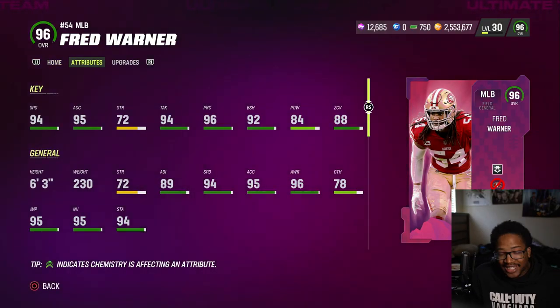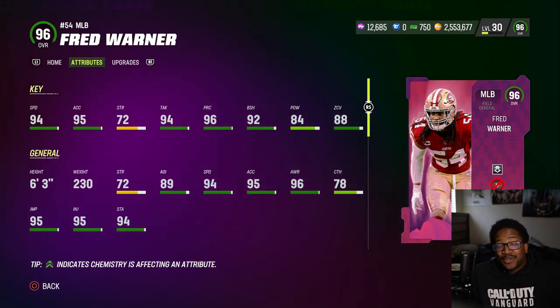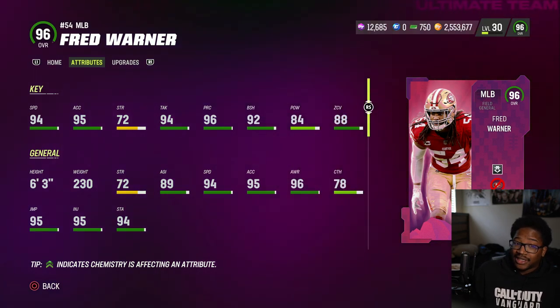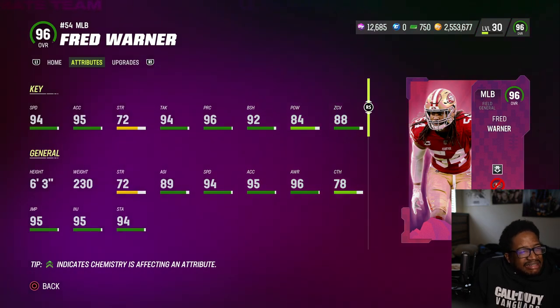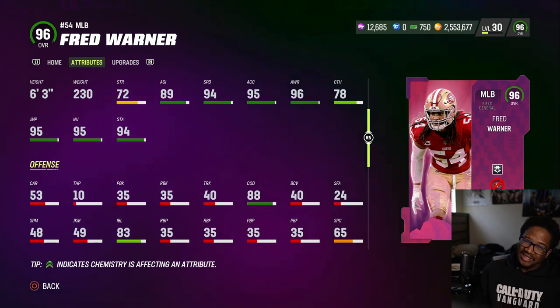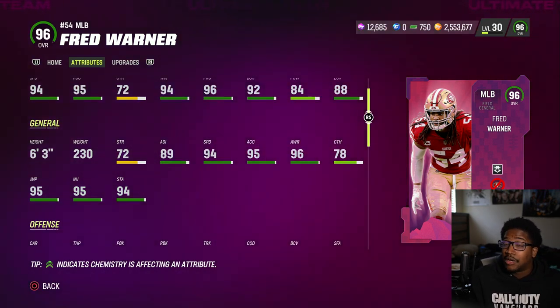We're back with another video. Today we have Fred Warner gameplay, and surprisingly I'm doing it. He's got 94 speed, 95 acceleration, 72 strength, 94 tackle, 96 play recognition, 92 block shedding, 84 hit power, 88 zone, 89 agility, 88 COD. So he's an okay middle linebacker, but I think there are better options.